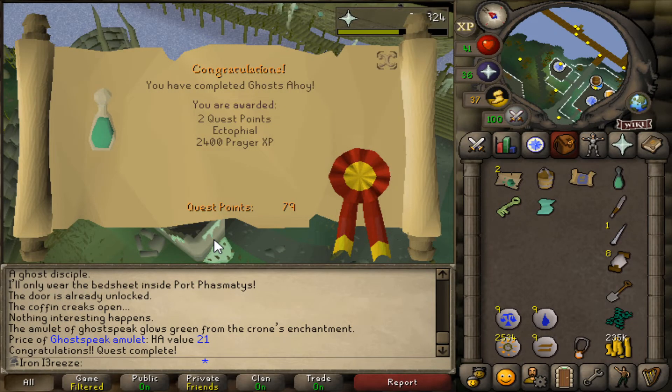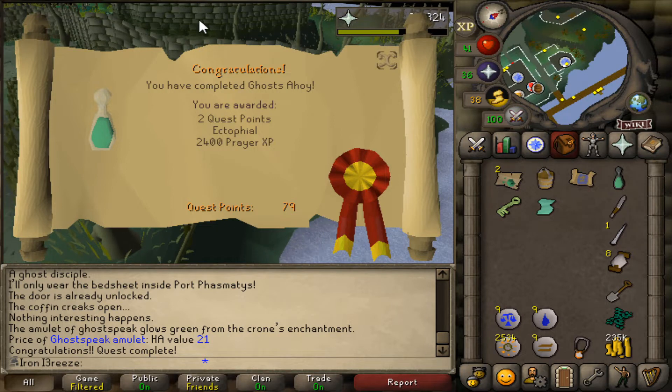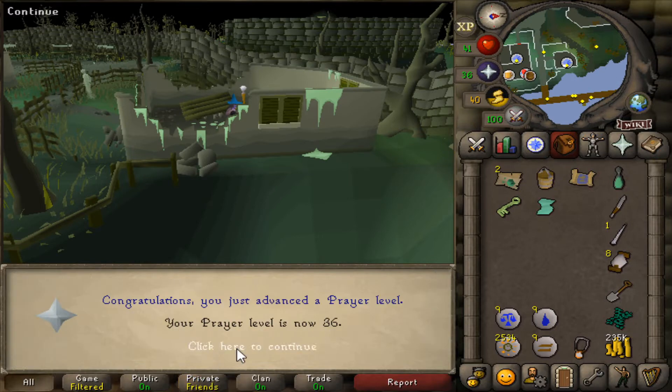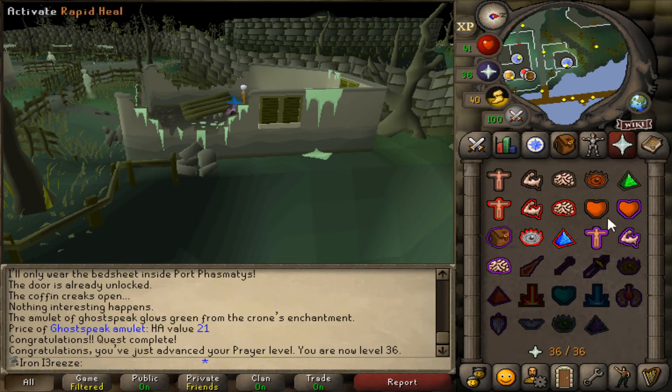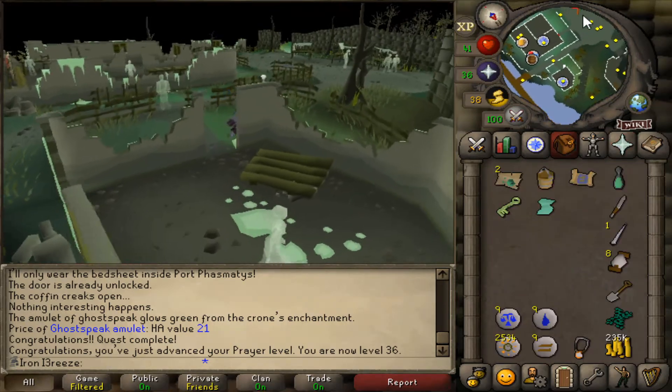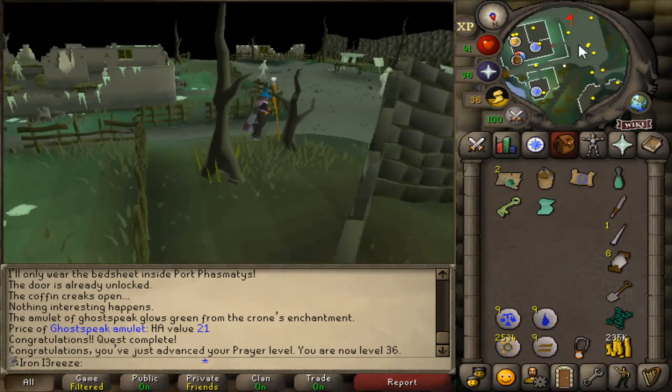Ghost Ahoy quest is complete! We now have access to the Ectofuntus altar that we'll be using for a long time. The rewards are two quest points, the exit file, and 2.4k prayer XP, which gets us a level. That doesn't yet unlock Protect from Magic, but the dragon bones we have in our bank will definitely do that, so I'm going to go do that for a little while.